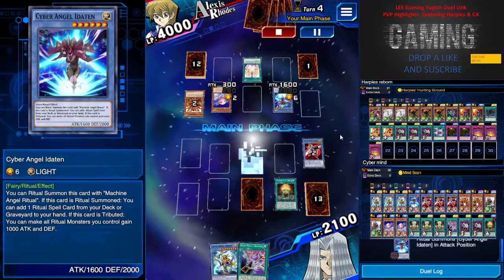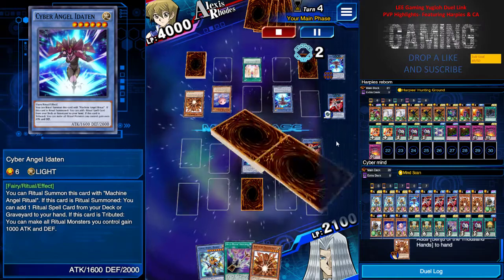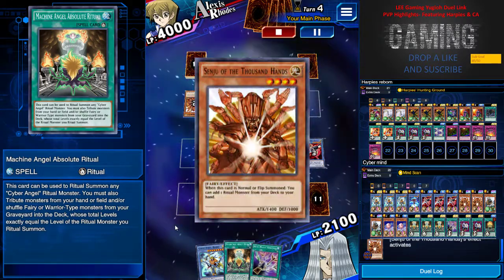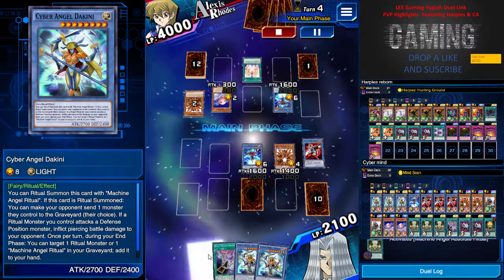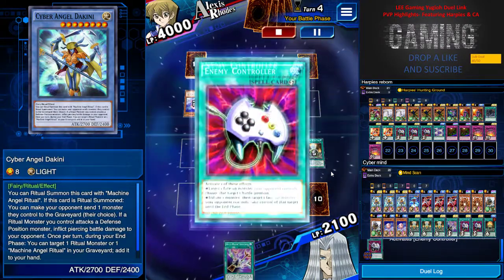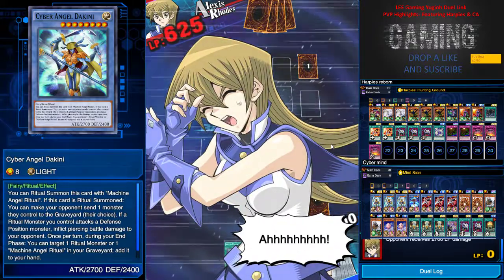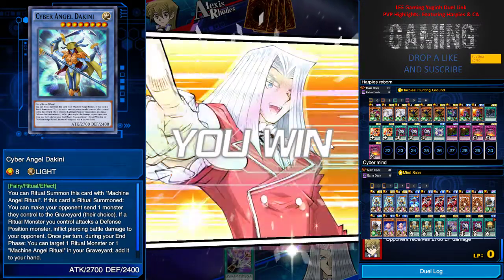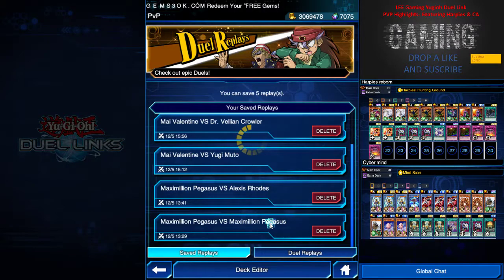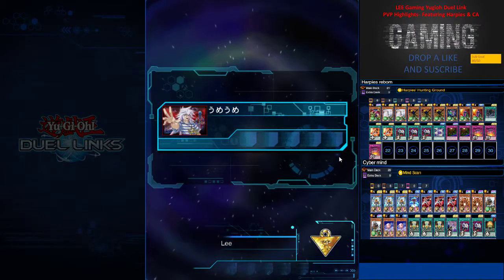For Cyber Angel, if you want to do a combo, go fully on it — if not, you will suffer greatly. I search up Senju and I have Machine Angel Absolute Ritual with me, so I search out Dakini. I now have three monsters on the field. I just Econ-take and go for the win. I hope you guys learned something about Cyber Angel — a lot of people think it's a no-brainer deck, but Cyber Angel needs thinking: you need to know what you're drawing, what monster you're getting out, and which Ritual you're performing.